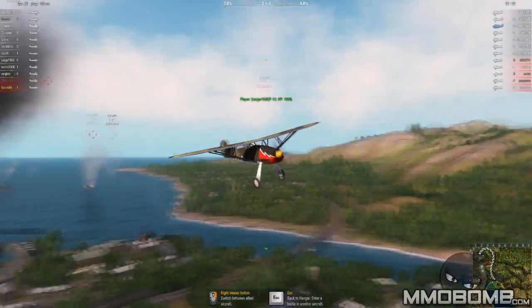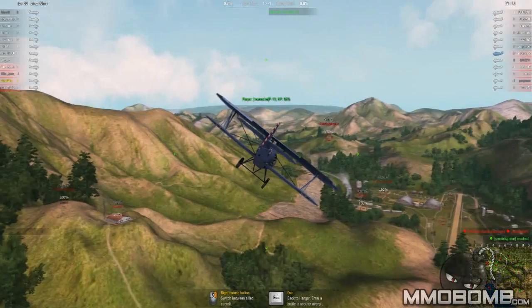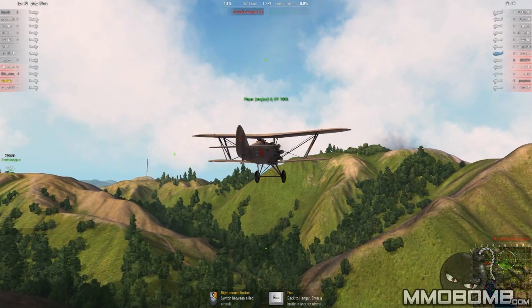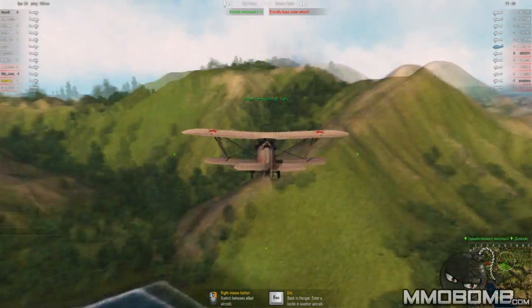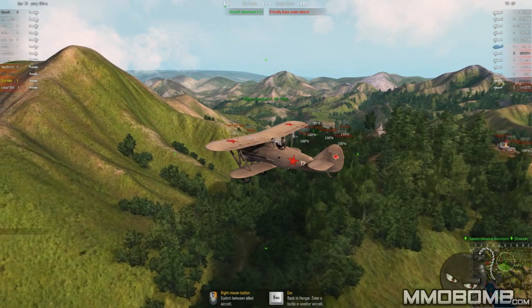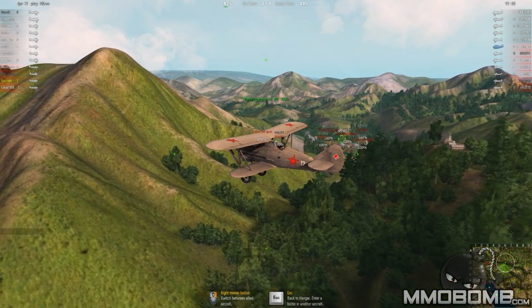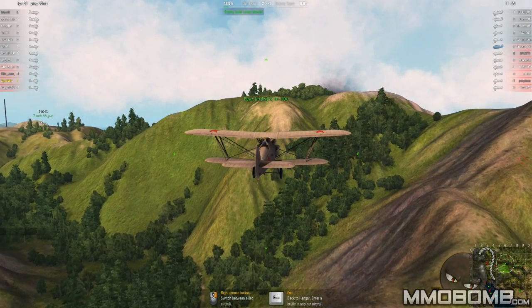That guy flew way too close and ended up crashing into a building. One thing I should mention: if you crash your aircraft into another aircraft, you will take each other out — it's pretty much guaranteed. It could actually be a good strategy if you're low on health to crash into another person. While it's a bit of a dirty move, it would end up killing both of you, and ultimately killing someone who may be at full health. So that's something to actually consider.